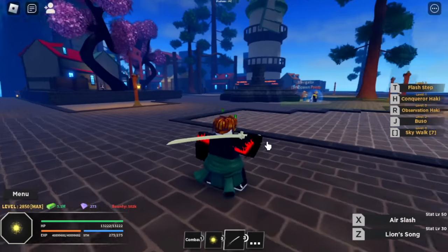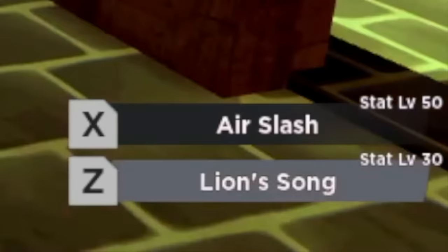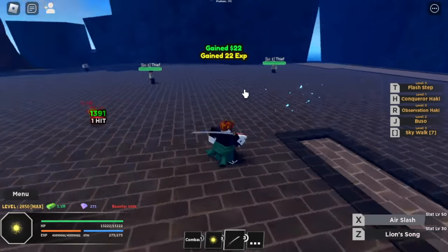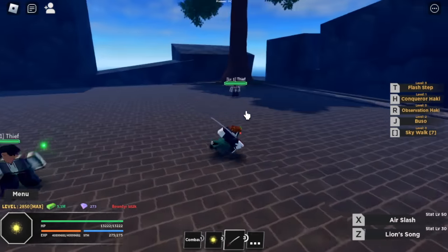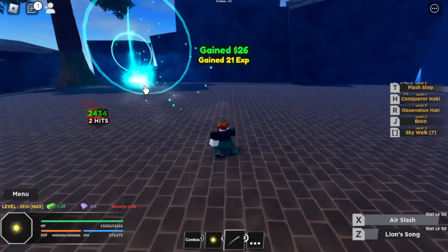You can buy the Katana in the sword shop for 1,200 bellies. Let's showcase it — it has two skills: the Air Slash and the Lion Song. I'm going to use it to attack a mob. The details are really good — check that out, Lion Song and the Air Slash.